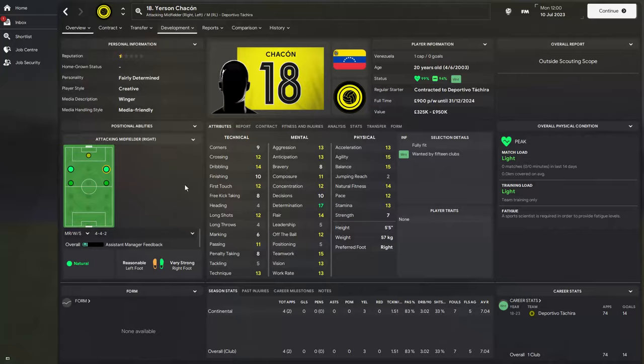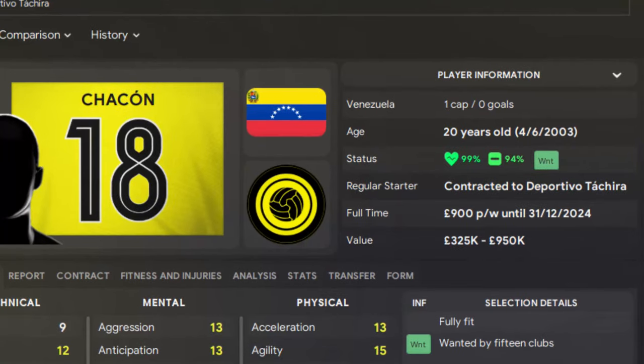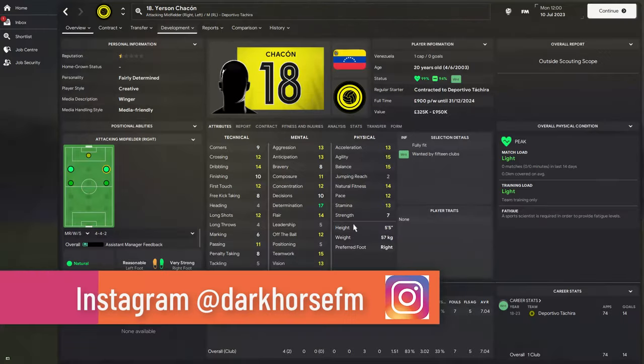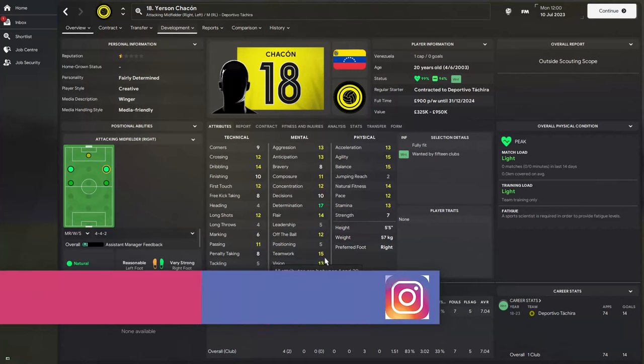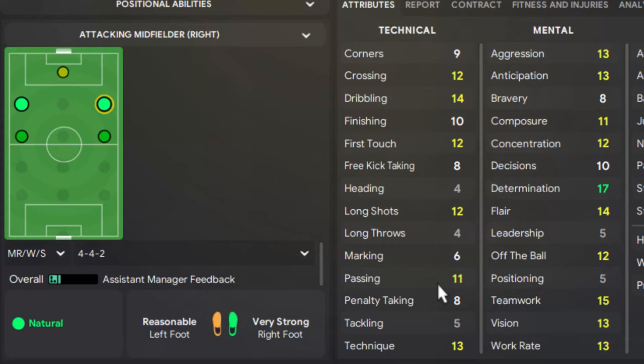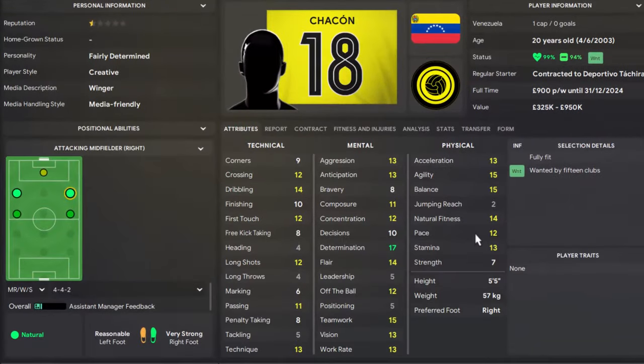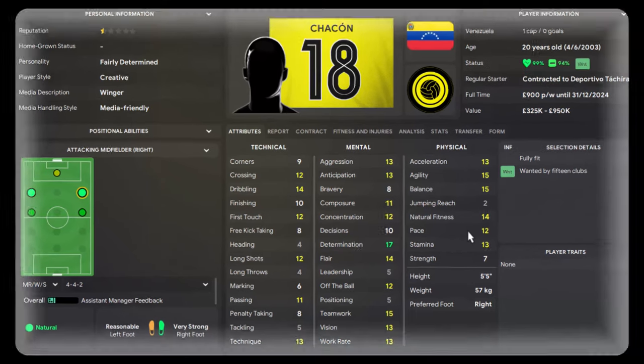Another Colombian winger, slightly cheaper, who can play on both sides is Yerison Chacon from Deportivo Tachira. He has determination of 17, good aggression, anticipation, teamwork of 15, good passing and technique. If you train him to score goals, he will deliver. He has natural fitness of 14, and at his age you can improve his pace by playing him in the right role and training his quickness.